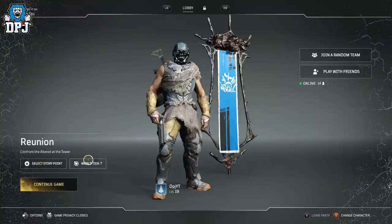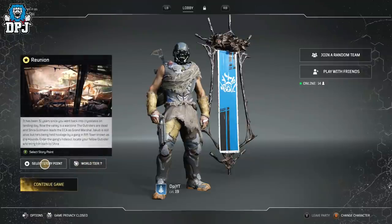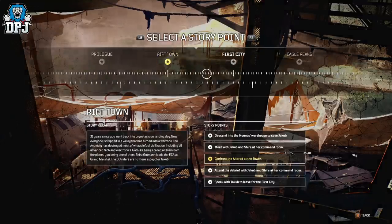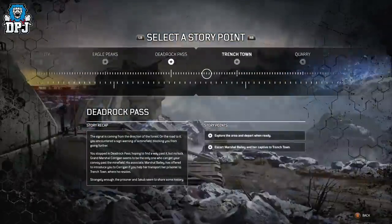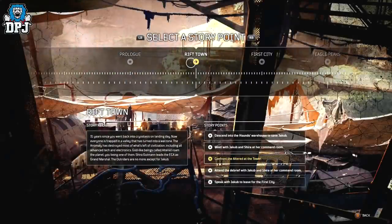This OG chest farm is part of a super early mission. If you have got to the stage of leaving Riften to the last city, you can go back and do this. From the lobby menu, next to world tier — make sure your world tier is set to the highest, as the higher it is the more chance you have of getting an epic. From this point, select 'Select Story Point,' then go to Riften (you may have to scroll left), then select the third mission down: 'Confront the Altered at the Tower.'